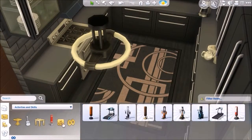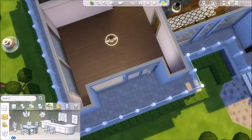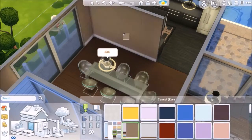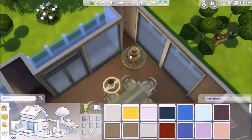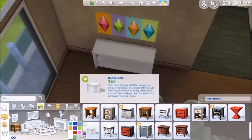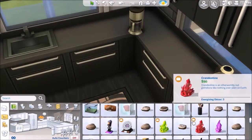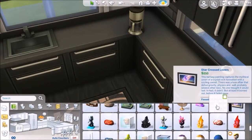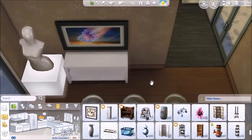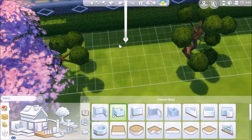That item you just saw me place on the counter - that is a fountain from the Luxury Party Pack. You can fill it with fondue or cheese. You can fill it with chocolate or sparkly apple cider. For the cheese, you'd need cooking skill level 4. And for the sparkly apple cider, you would need mixology skill level 3.